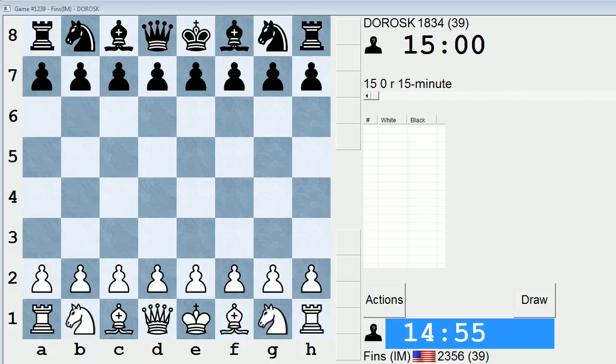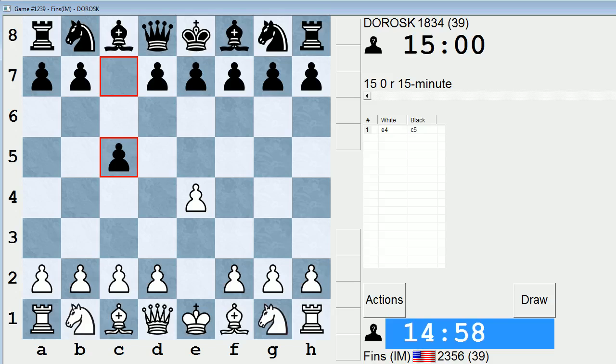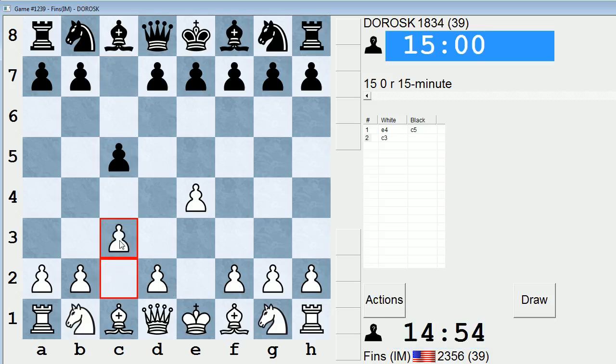Hey guys, this is John and I'm playing Dorosk in the 15-minute pool in ICC. Let's play e4 against Dorosk. And we have another Sicilian. I think I'm going to play a c3 Sicilian this time.